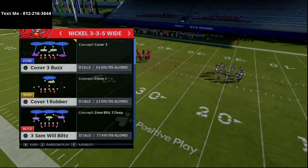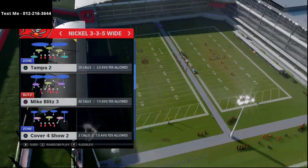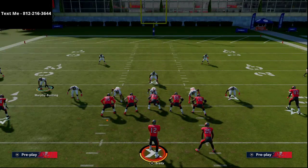This comes from the Nickel 3-3-5 wide formation — you can run it out of any play, but I like the Mike Blitz 3 or the Tampa Two the most. We'll show it today out of the Tampa Two. The 3-3-5 wide is probably one of the best formations in Madden this year, especially when coupled with the Nickel 3-3-5. If you want the full defense scheme — from Nickel 3-3-5 to Nickel 3-3-5 wide to Nickel Normal to Big Nickel Over G to 4-6 to 3-4 Bear — that's in my defensive eBook in the description below, which also comes with my Arizona offense.